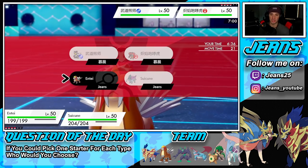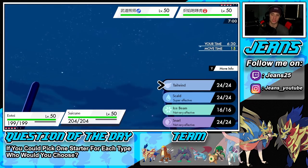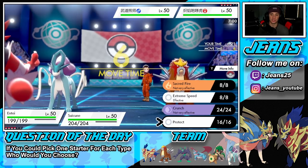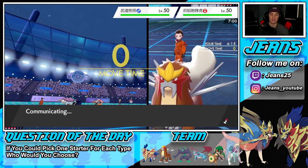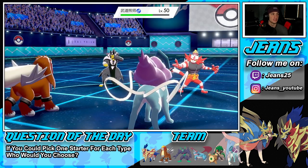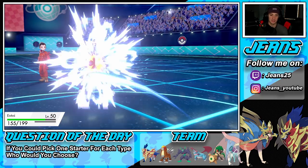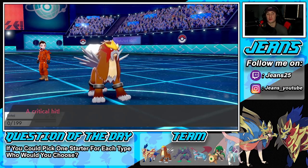Turn one — I could protect, but he's 100% going to fake out. I don't have Protect on Entei so I might as well go straight for Extreme Speed. I think it automatically goes to Tailwind — oh, he did NOT go for a fake out. He went straight for Surge of Strikes. Should have protected — that's probably going to take me out. He's dead. Too busy talking about the question of the day!